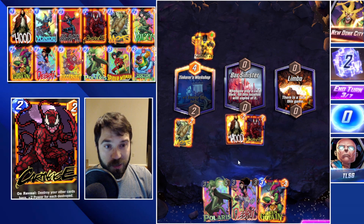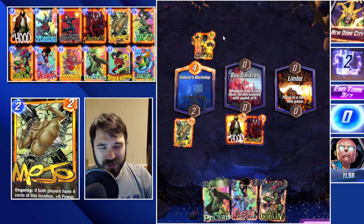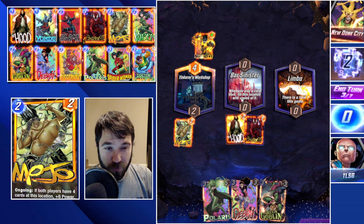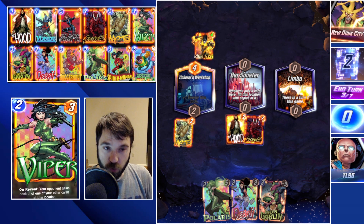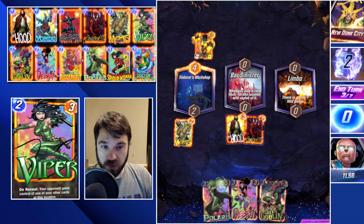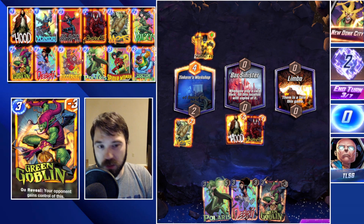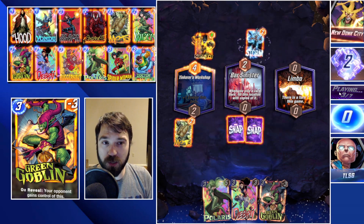We did draw into Green Goblin — that could send them a full board of four Green Goblins. But looking at Sunspot, they could be running a low curve. I bet they're respecting Bar Sinister — there are so many combo plays and ways to maneuver this location. I assume they are running something for it, so instead of trying to sneak my Green Goblin, we're going to go with Hood and Carnage.